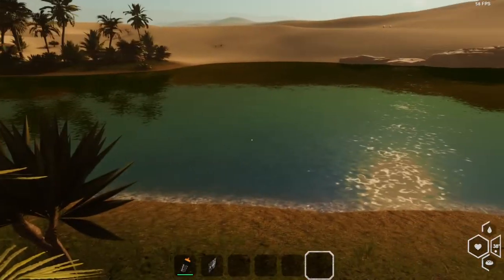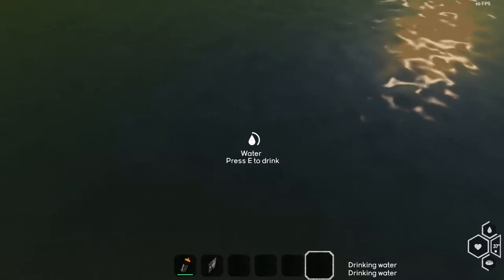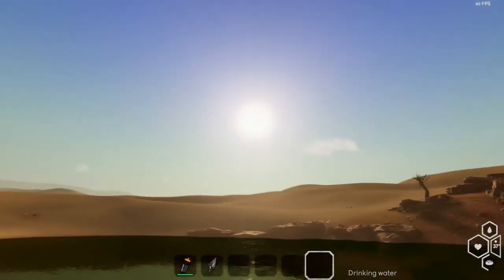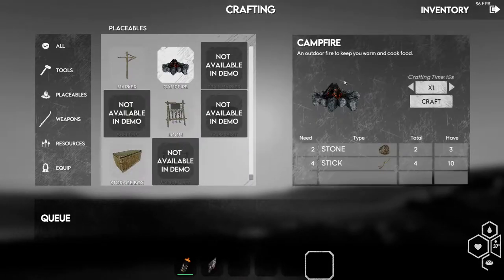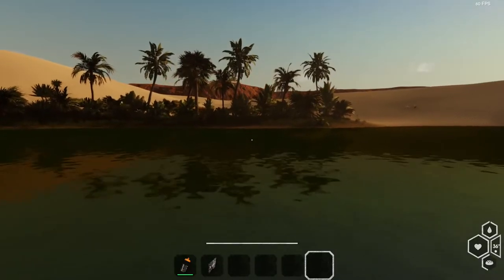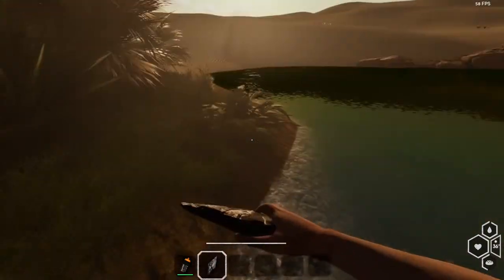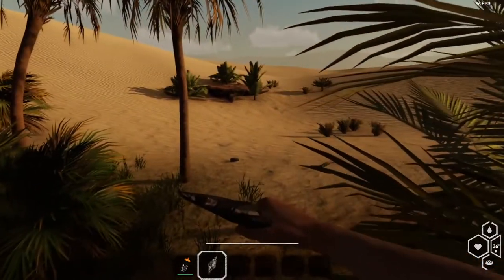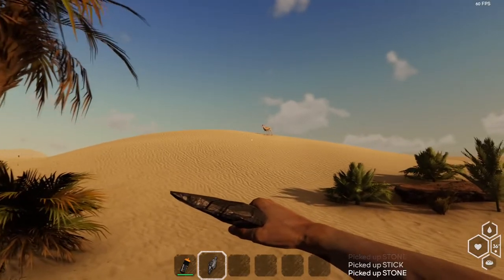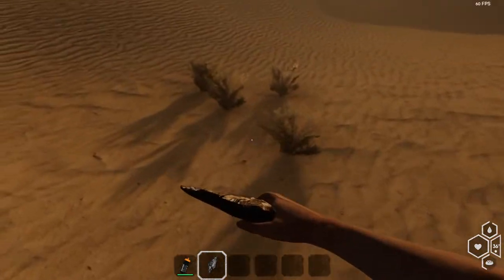We need some water, so let's go in and drink up. The sun's going to go down, so we're going to need a campfire — we need stones and sticks for that and we're good there. Let's see if we can find another yucca before the sun goes down. We grab more stones. The demo only lets us survive two days. We spot what looks like a desert gazelle — that doesn't look friendly, we'll stay away from those things.